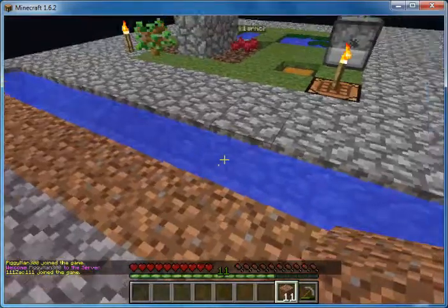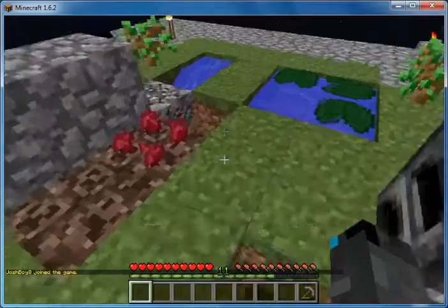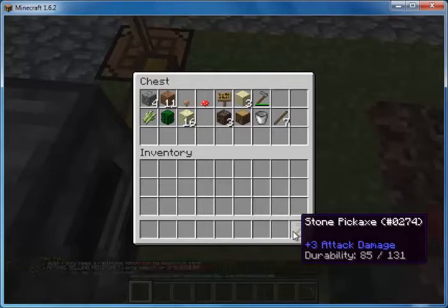Somehow we have smooth stone on our island. Smooth stone? I think it's just a game thing — there shouldn't be smooth stone like that, unless they changed something while I was gone. And it's been over ten minutes, man the time flew by.